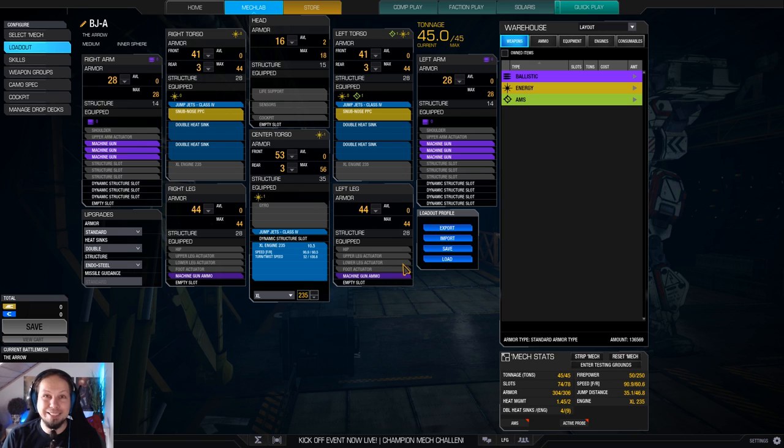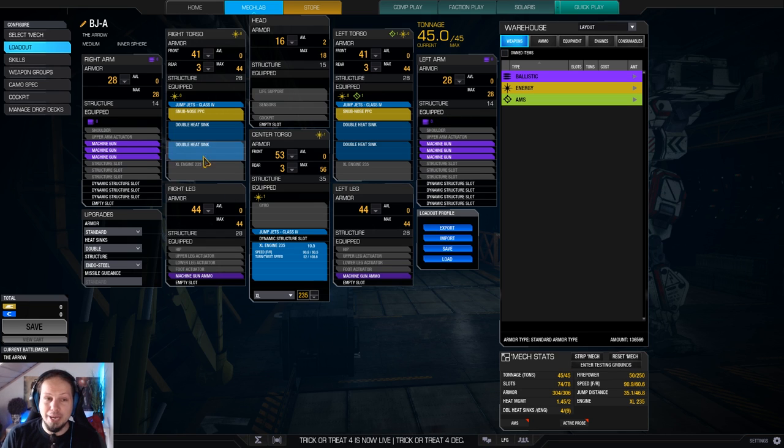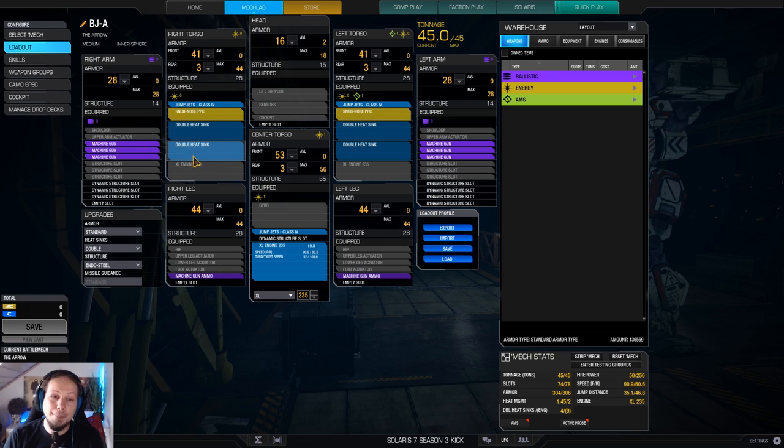The build is actually pretty, pretty risky, because I'm running an XL engine. You could do that in a light engine — you'd have to drop some heatsinks for that — but I wanted to be able to fire my snub-nosed PPCs a lot, and I didn't want to sacrifice the jump jets either. So yeah, we are going for an XL build. For me, this build is a real challenge.